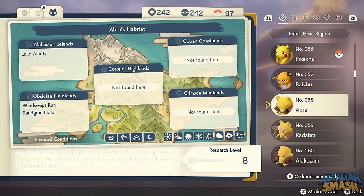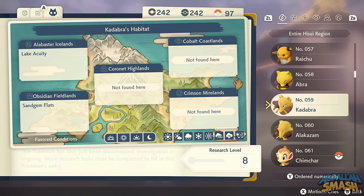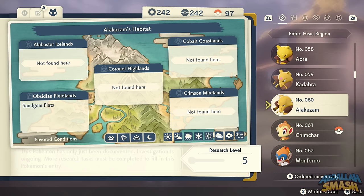Abra is one of the hardest Pokemon to capture because it teleports away as soon as it sees you. Level it up to Kadabra, then use a Linking Cable available in shops to get Alakazam. If you want a shortcut, head to Sandgem Flats where you can find an Alakazam outright.